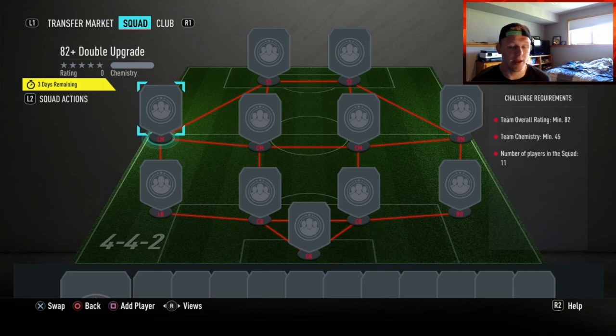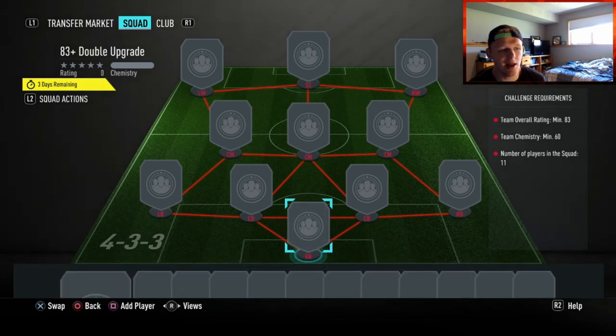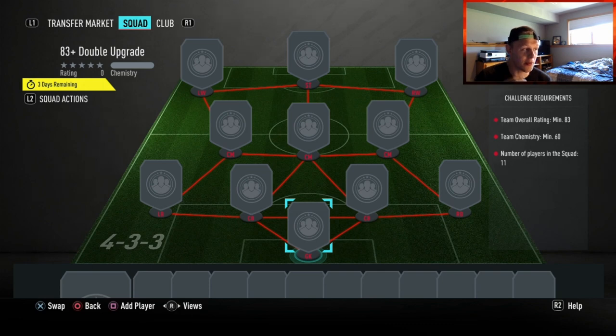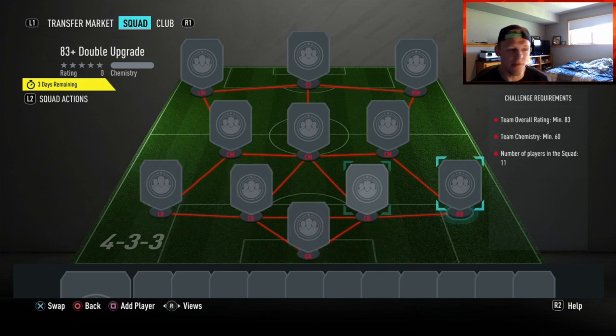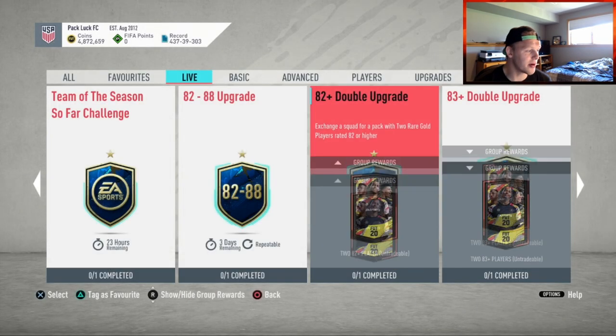I have a lot of cards in the 82 range from bidding — I've been doing it with Ligue 1 cards and they happen to be low price. Those are probably going to shoot up, so I'm going to hold onto them and see what that price actually goes to. For the 83-plus double upgrade, you need an 83 minimum rating and 60 team chemistry. If you're grinding league SBCs, you put a league SBC card in and you can basically fill the rest with whatever players you want and still hit that 83 rating. I'm super excited to see the pulls from this.